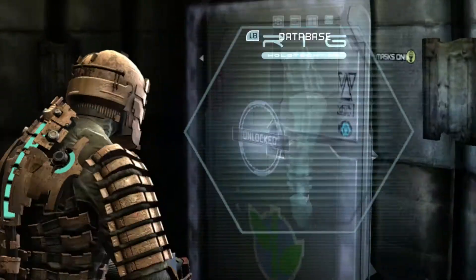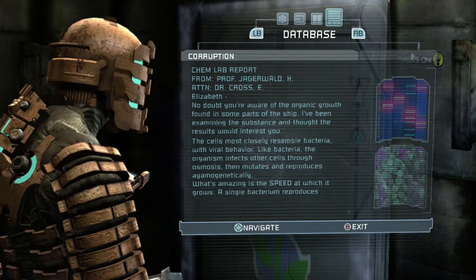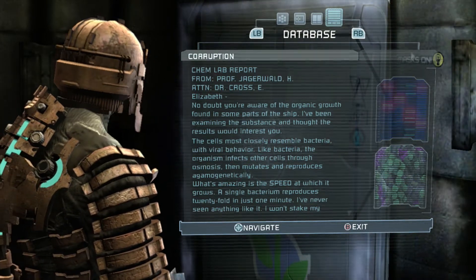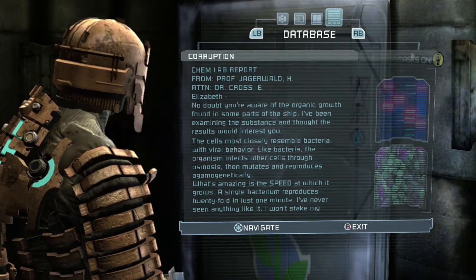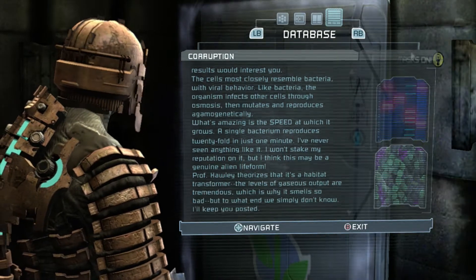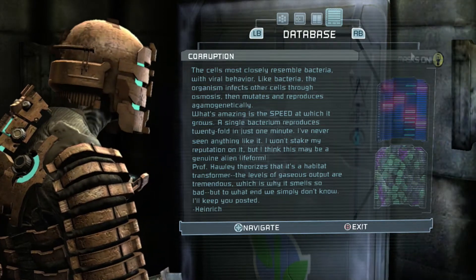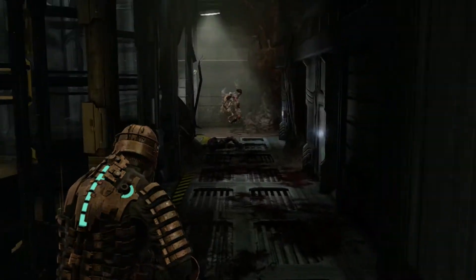I think this is a text log. 'No doubt you're aware of the organic growth found in some parts of the ship. I've been examining the cells and the results would interest you. The cells most closely resemble bacteria with viral behavior. Like bacteria, the organisms infect other cells through osmosis, then mutate and reproduce agmogenetically. What's amazing is the speed at which it grows — a single bacterium reproduces 20-fold in just one minute. I've never seen anything like it. I won't stake my reputation, but I think this may be a genuine alien life form. Professor Harley theorized that it's a habitat transformer. The level of gaseous outputs are tremendous, which is why it smells so bad. But to what end we simply don't know.' So yeah, that's a thing.